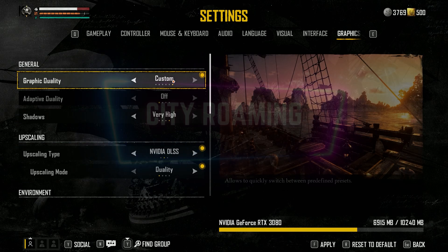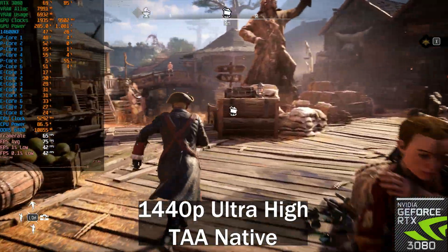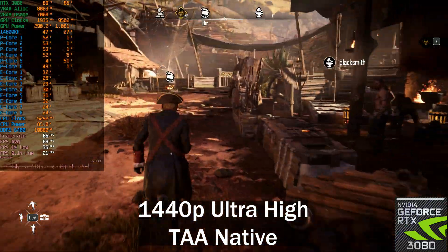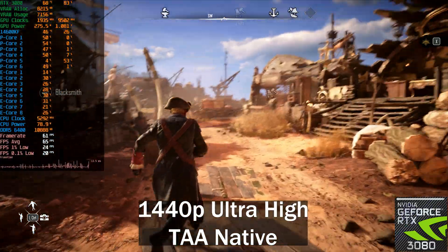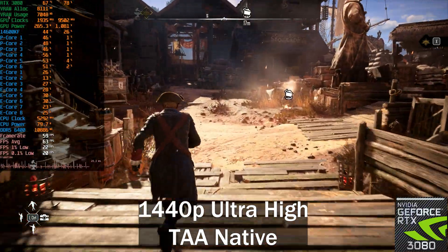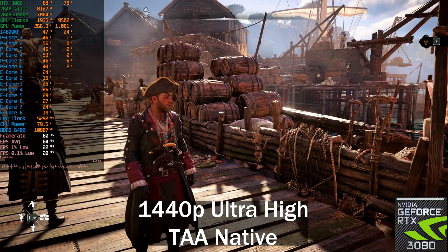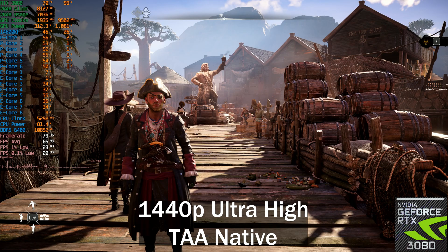Let's start with the performance comparison. We're doing a city roaming test — this is the first big port you come across. You can see the frame time graph is extremely inconsistent. I've got all cores shown: the first six are physical cores with hyper-threads, and the rest are E-cores. We're dropping a lot below 60 frames per second. You might think this is CPU-related, and you wouldn't be wrong.